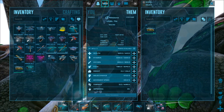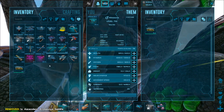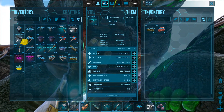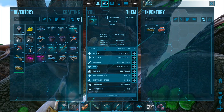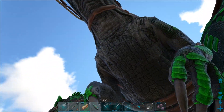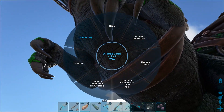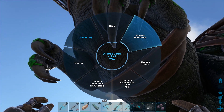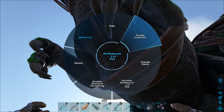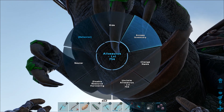I didn't have anything going on there — I didn't have a trough with food in it or anything. I don't know how the thing lived, but it was there. So we got an extra allo out of the deal because I just went ahead and bred it while I was at it.